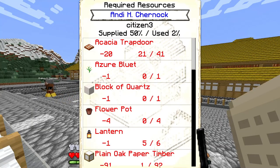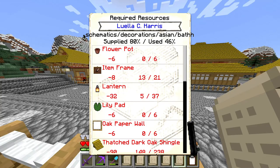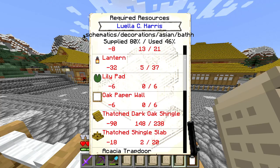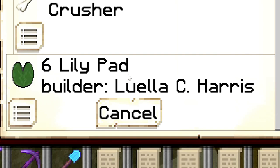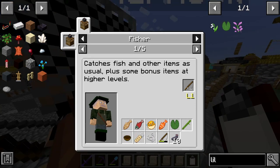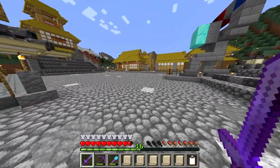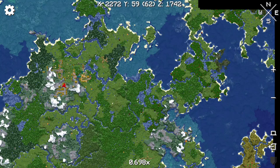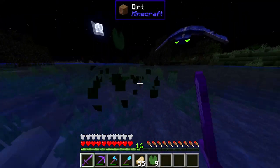Moving on to Andy, who is upgrading a citizen's house to tier 3 — nice and boring. Luella is upgrading a bathhouse to tier 2. She is asking for 6 lily pads, which is an item that can be fished up by a fisher build, if we had one. Which we don't, so that means I have to go get her some lily pads. At least we have a swamp biome fairly close to our colony.